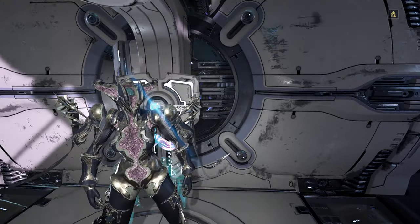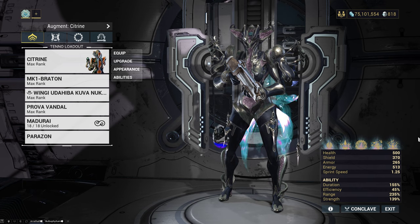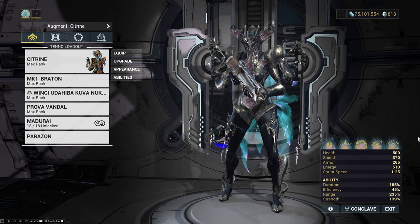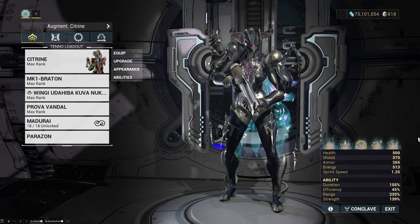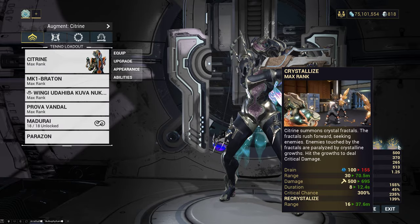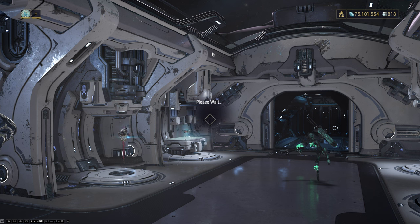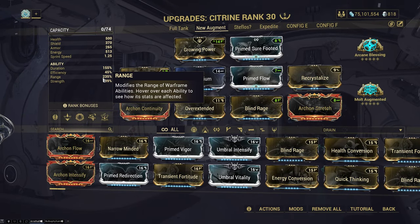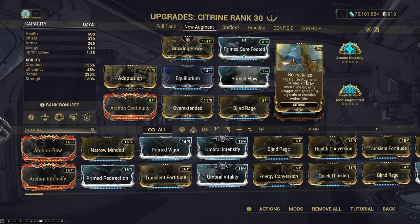If you've ever wanted to play a no-helmet Citrine to her fullest, this is it. If you want to make her four actually useful and not annoying to use, this is it. You'll notice that this build has way higher range than what people normally run on Citrine, and there are two very important things we learned when playing with the new Recrystallize augment.